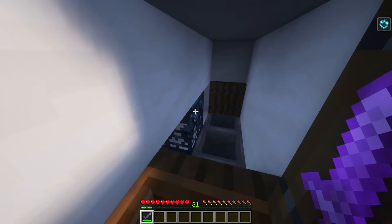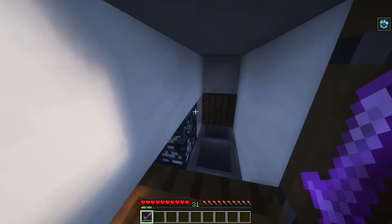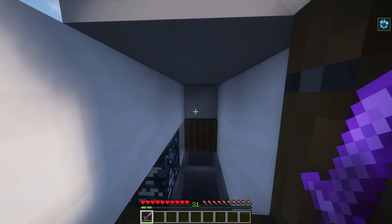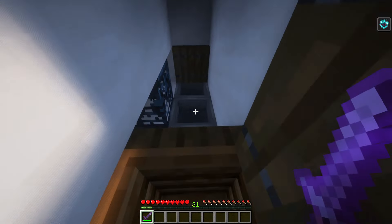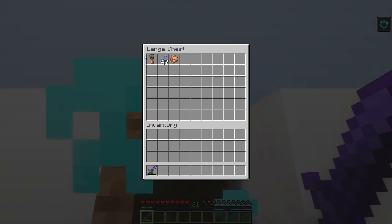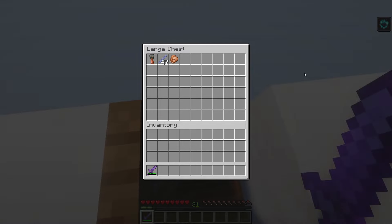After 30 minutes, this spawner will reactivate and start by itself if you're nearby. To get the bad omen potion, you can go into the trial vaults. Killing the breezes actually drops some trial keys, which are used to unlock the vaults.